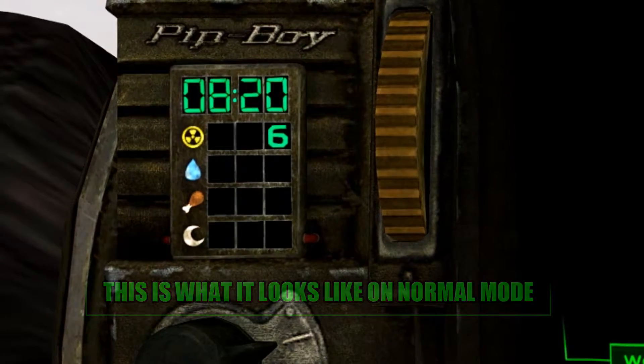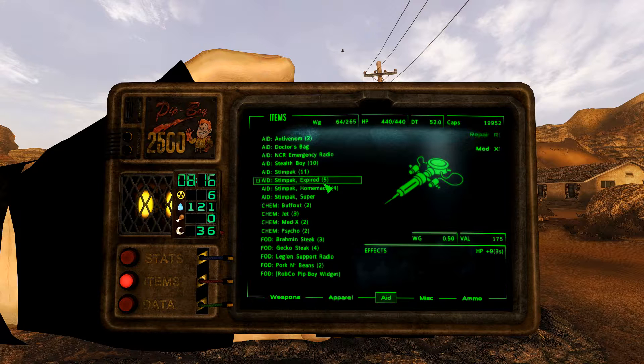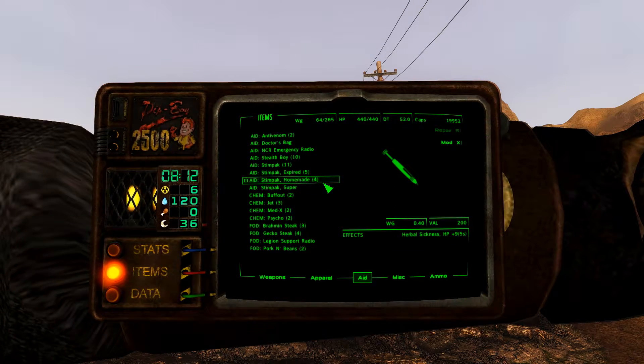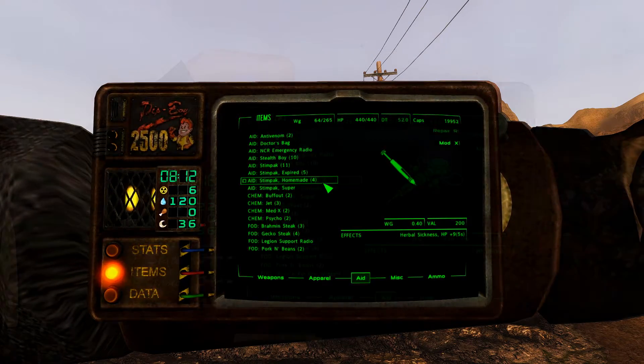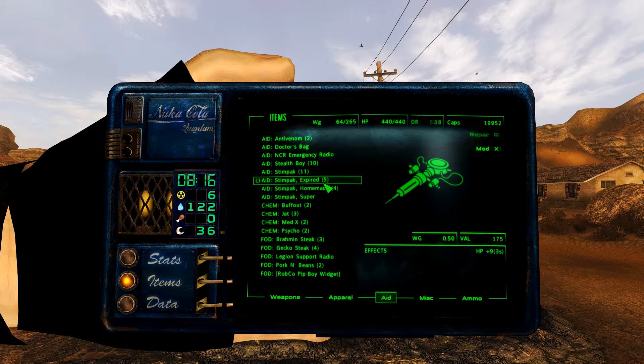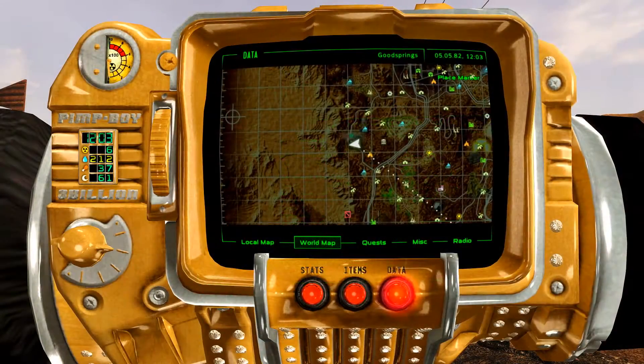This mod supports the original Pip-Boy 3000. It also supports the A Familiar Friend Pip-Boy 2500 handheld mod as well as the 2500 AR mounted version. It also supports the Nuka-Cola Quantum reskin for the handheld Pip-Boy 2500. On top of this, it also supports the Pip-Boy Readius mod and even the Pimp-Boy.